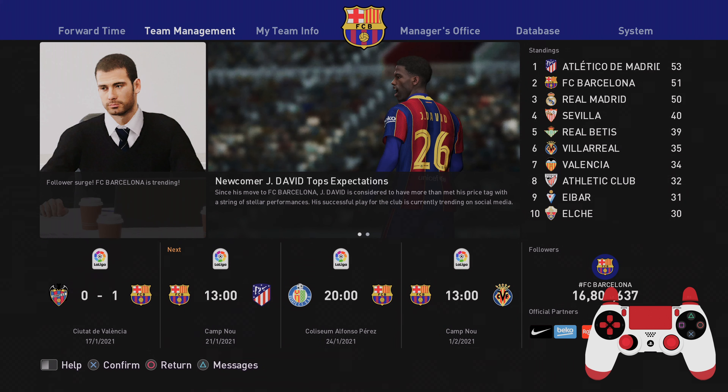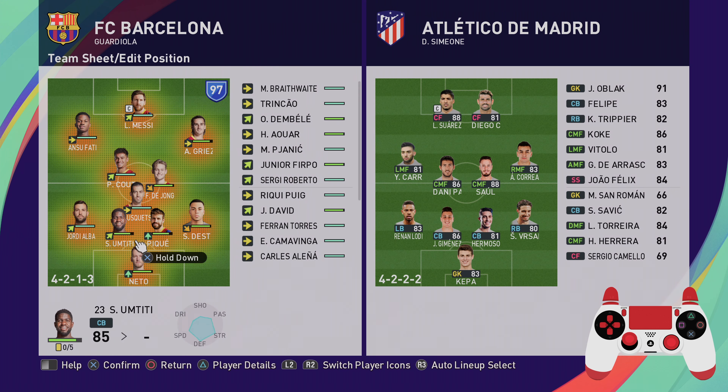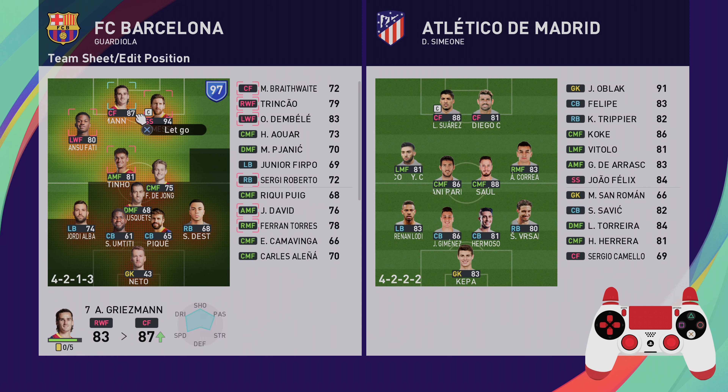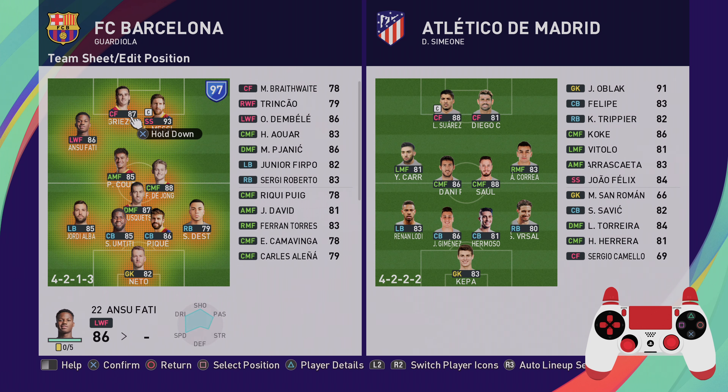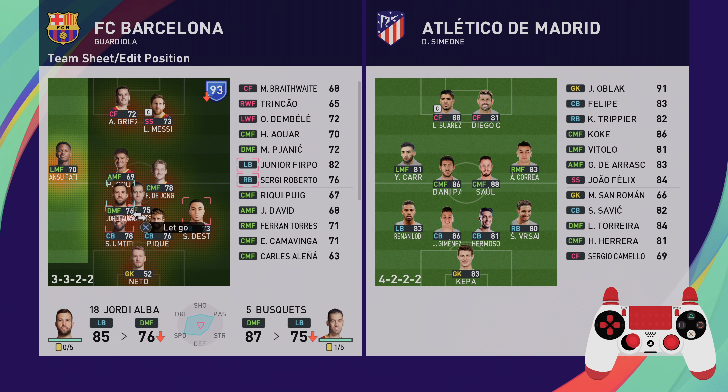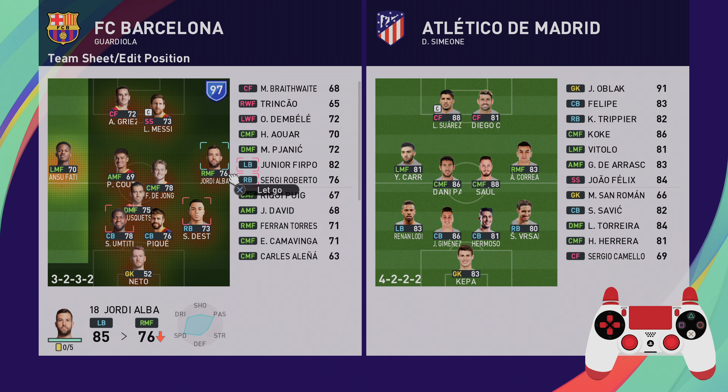The top performing players last game were Messi and Griezmann. As per the challenges we set earlier on in the season — if you've not seen episode 1, go check that out — that means we have to play Messi and Griezmann in this match. We're going to be playing a 3-5-2 formation.